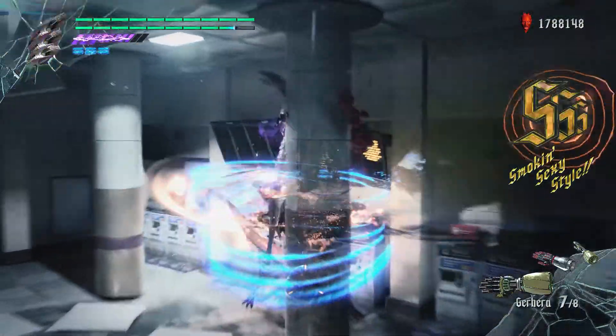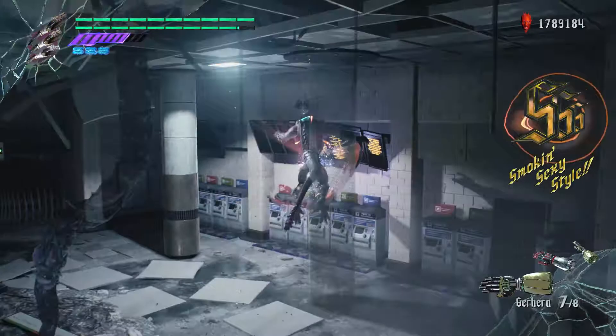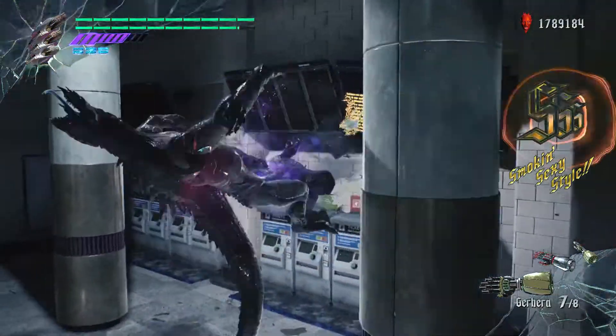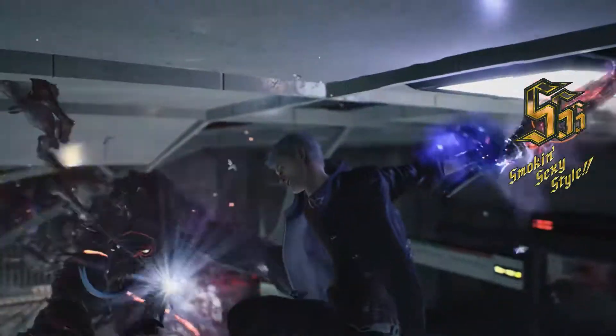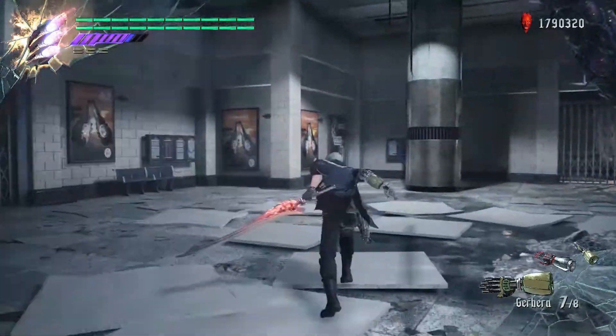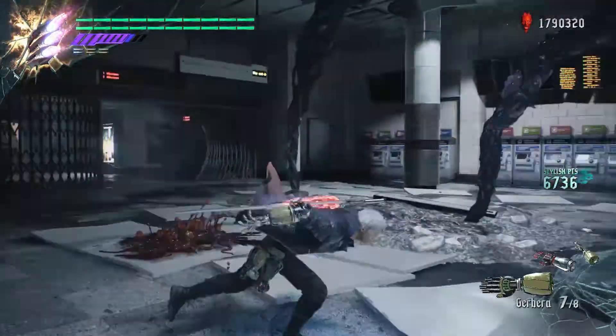While you do the baseline you will regain a lot of Devil Trigger, so if you want to speed up the fights when the enemies Devil Trigger, just initiate your own Devil Trigger to speed the fight up a bit. As you can see here, they didn't even throw a single attack at me and I got up to a Triple S and six thousand seven hundred and thirty six style points.